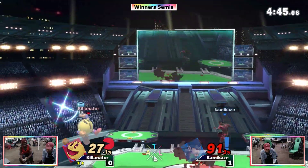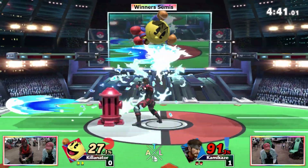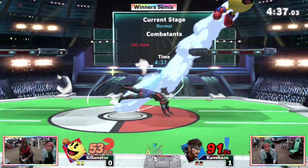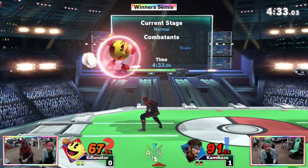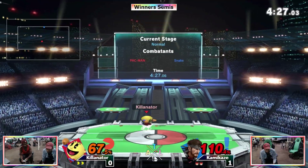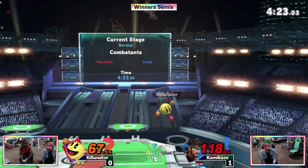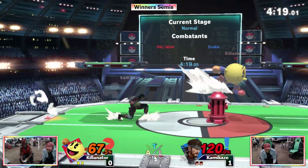Getting Snake to try to want to walk into you is like one of the best things you can do if you can do it. Most characters don't have the tools to do it, but Pac-Man does. Snake's dash attack is able to punish Pac-Man's dash attack, which is a pretty safe move on shield. Looking for that key but doesn't quite get it — it probably would have killed actually.